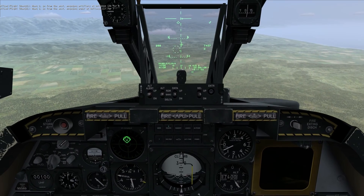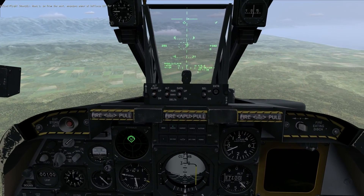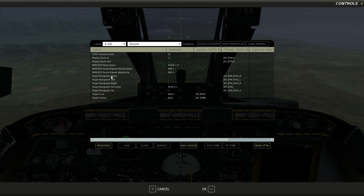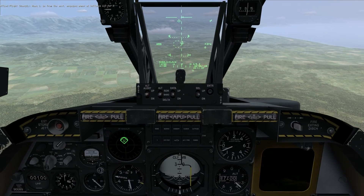I slew this around using slew controls. Going to the control menu under A-10A sensors, target designator down, left, right, and up is accomplished by keyboard commands: period, comma, slash, and semicolon. To return it to the boresight position at the top of the HUD, press Right Control + I. I have those mapped to buttons on my throttle. I also have target lock and target unlock mapped — by default Enter and Backspace on the keyboard — assigned to buttons on the joystick.